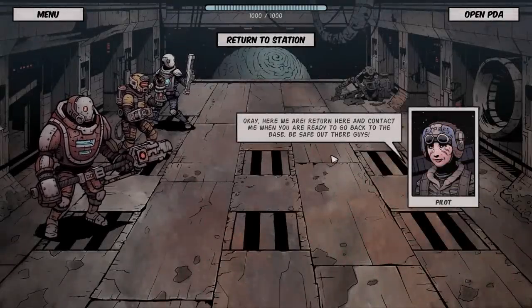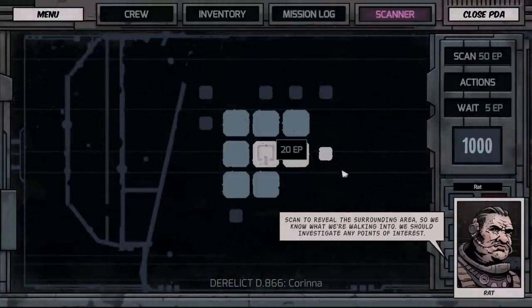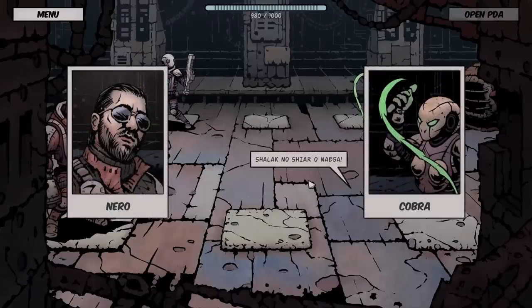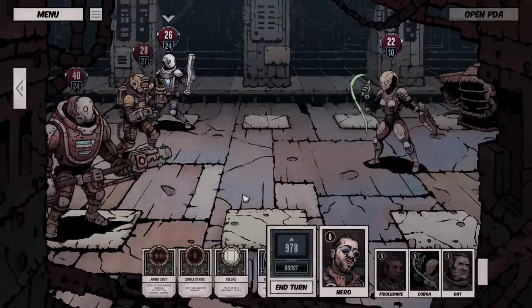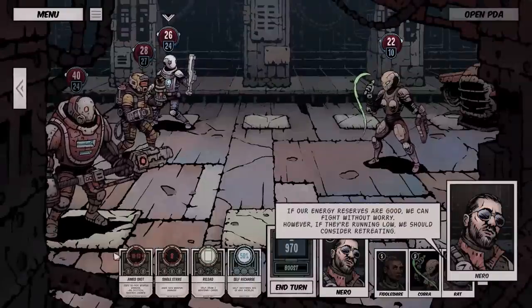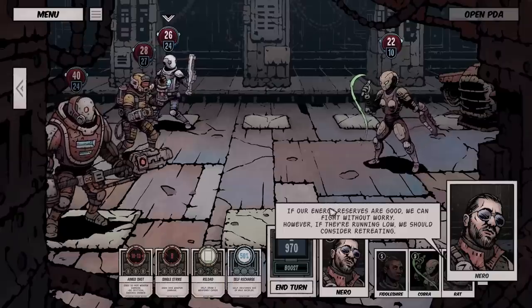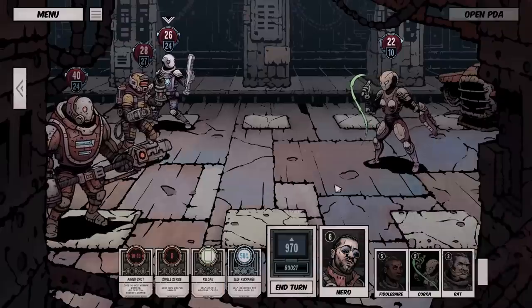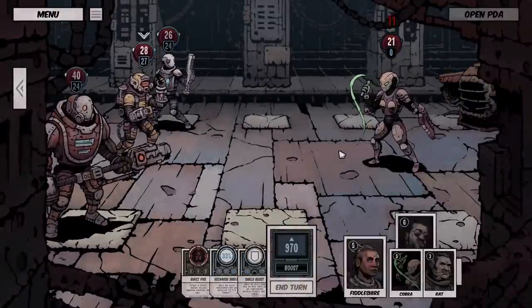Return here and contact me when you're ready to be back at base. Be safe out there. As I recall, there's like a grid and we scan and we've got energy points. So we're in combat now — we can do single strike or aimed shot. If the energy reserves are good we can fight without worry; however if they're running low we should consider retreating. Let's put an aimed shot out there — a little bit of damage out, knock down those shields.